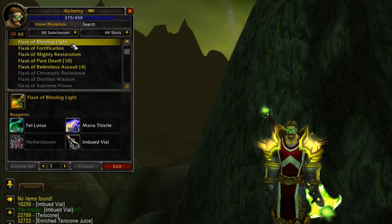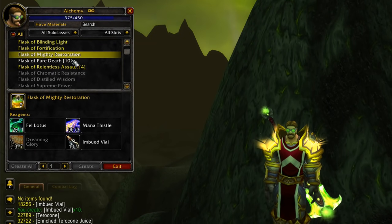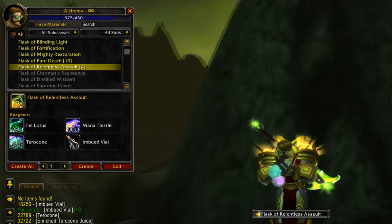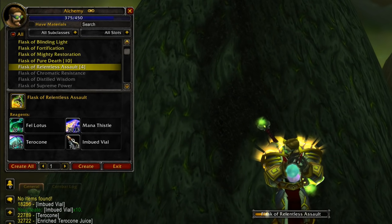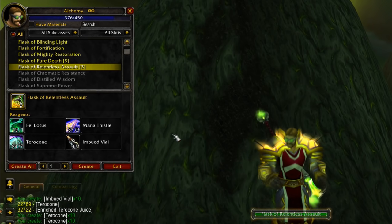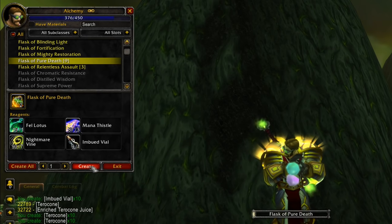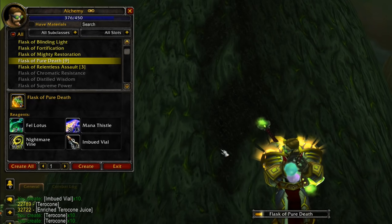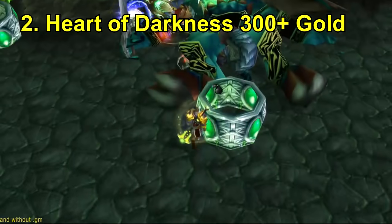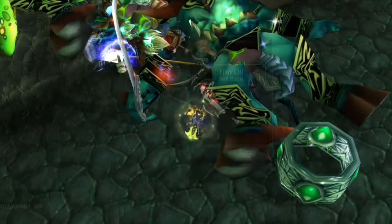The Fel Lotus is required for every single one of the big alchemy flasks — for instance the Flask of Pure Death, which increases your shadow, frost, and fire damage by 80 for 2 hours. Because every single raider will probably purchase a flask like this at some point, Fel Lotus is one of the highest demand items, as roughly 75 to 90% of players will inadvertently obtain a Fel Lotus by purchasing one of these flasks. So yeah, extremely high demand.